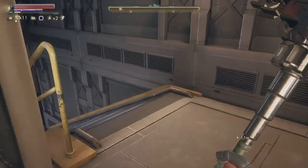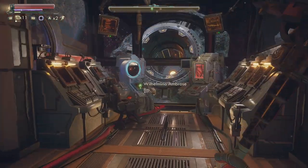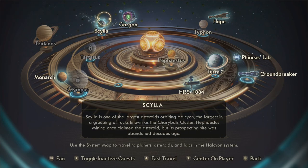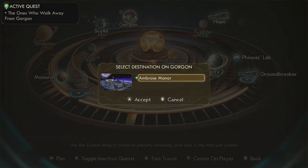So we're going to Wilhelmina Ambrose and the Unreliable. We got a new system to explore — a remote asteroid, home to marauders, smugglers, and an abandoned Spacer's Choice facility. I didn't like Scylla because it was very small, very isolated, and not very much going on there. I hope Gorgon isn't more of that — it does look like an asteroid, well it is an asteroid. Alright, let's see Ambrose Manor.